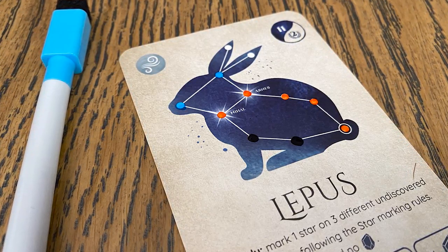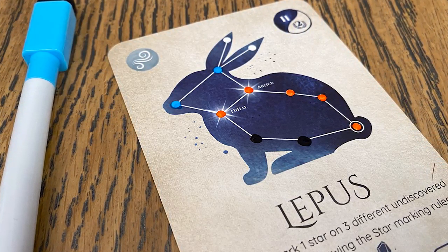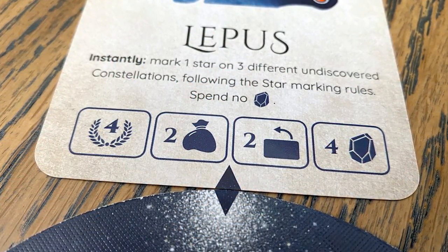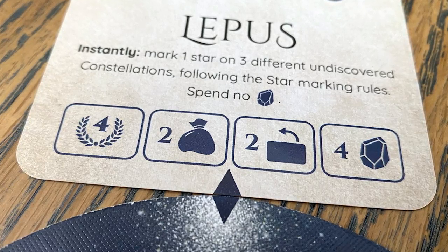On your turn you're going to be either observing or resting. When you observe, you take one of these cards and fill in some of the nodes. You won't necessarily be able to fill in all the nodes on any constellation because everyone is trying to observe them. The person who fills in the last node claims that constellation, but everyone else who contributed gets to take a boon. The person who gets the card doesn't get a boon, but they get an ability they can use at the beginning of their turn.